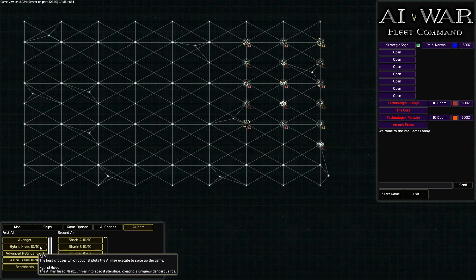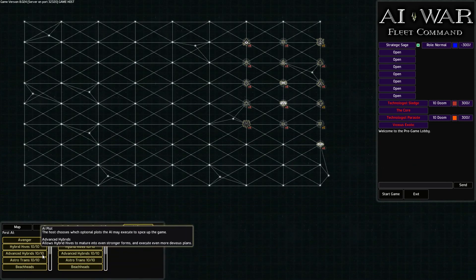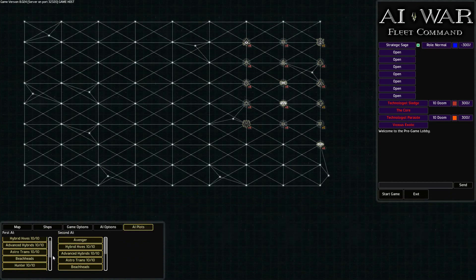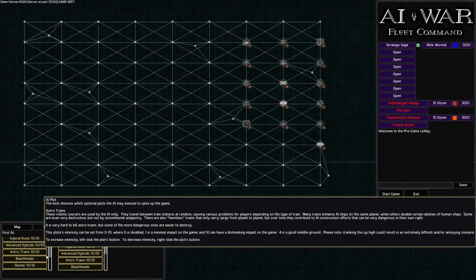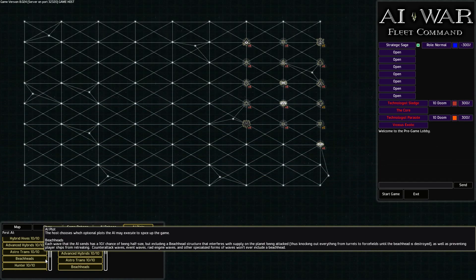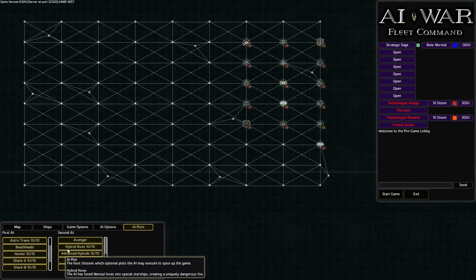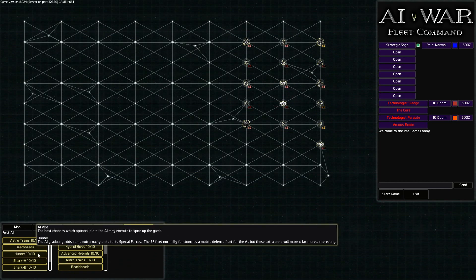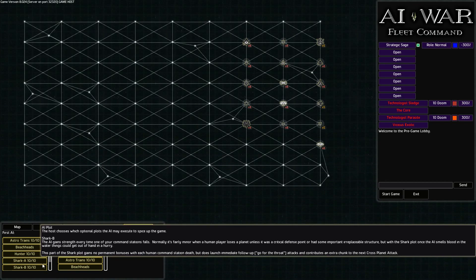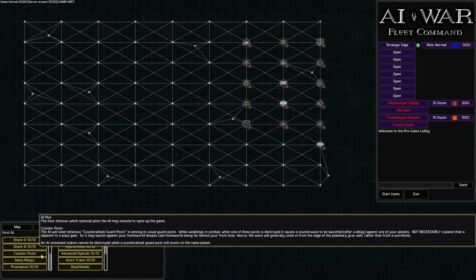Then we have the plots - they're both set to the same for both AIs. Avengers on, Hives to the max, Astro Trains to the max. I never did a game focusing on Astro Trains, but on this setting I expect within minutes to have horrible trains showing up in my home world. Beach heads - I don't know how that syncs with cross-planet waves, but if we get hit by a beach head, it's going to end quickly. The Hunter is going to ensure that we don't ever go anywhere. Shark's not going to matter because we're not going to conquer any planets that we could afford to lose - but they're on there anyway.